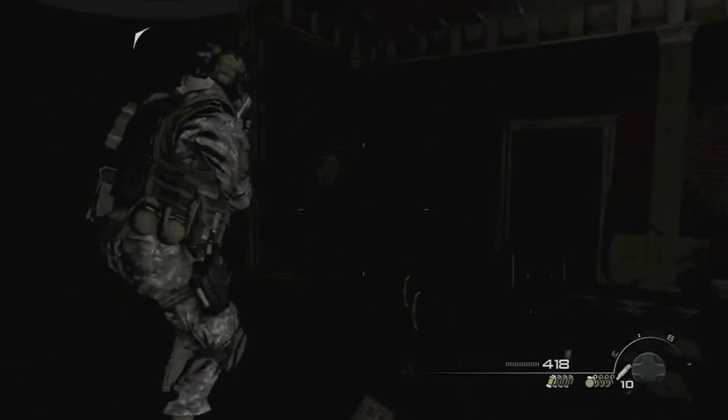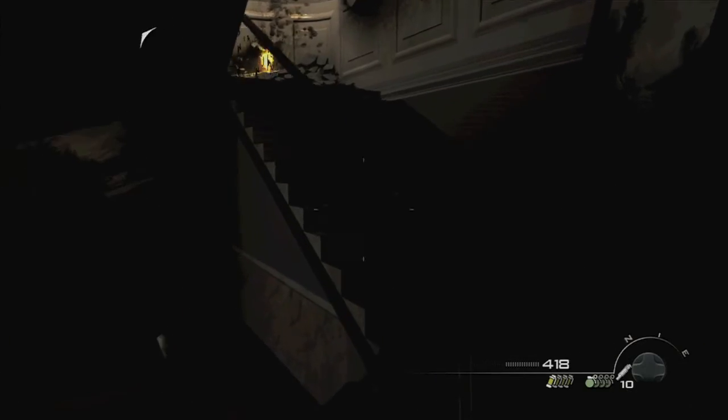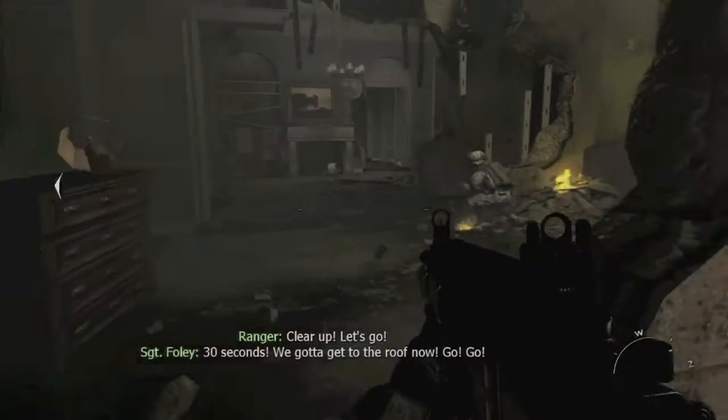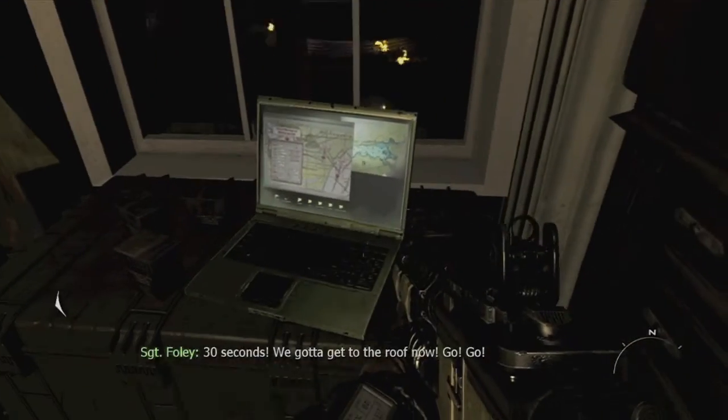The second one is as you're heading up the stairs — it will be at the top. Just look for this crack in the wall, go in, and by the window should be our last piece of intel for this level. And that's it!